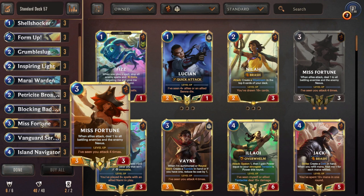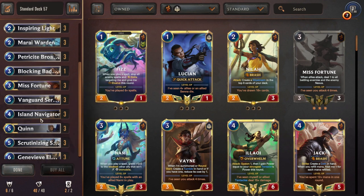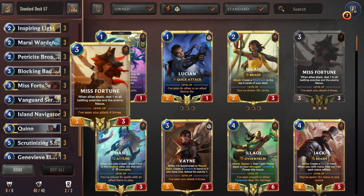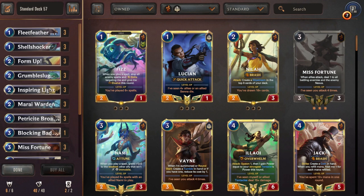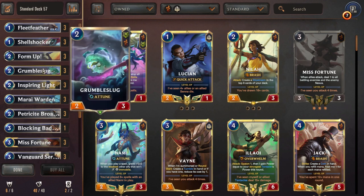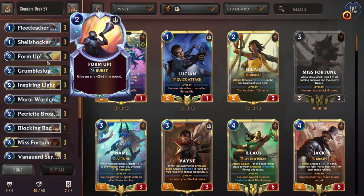It's entirely possible that you want to save Misfortune for later, or that you don't even want to keep her in your hand and just tutor her out later with a Scrutinizing Sergeant, which is a far more powerful play. Because you're getting 6-6 stats plus her attack effect — that's far more powerful than just having her removed on curve for free. Keeping form up active at all times thanks to your Attune creatures is very high value.